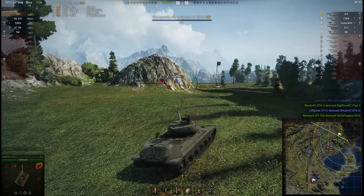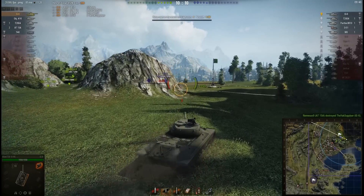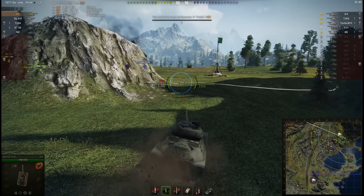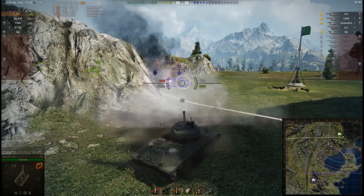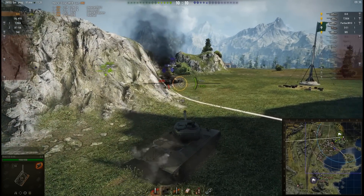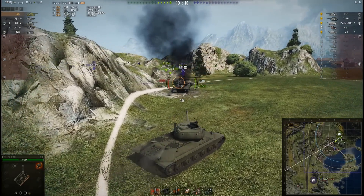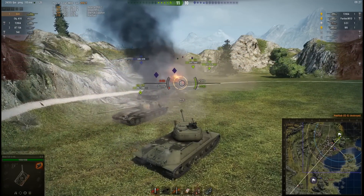He just misses a shot — a little bit slow on the reflexes, firing at the IS-6 after he'd already backed off. BSAN is now taking fire from the left-hand side, which hopefully distracts the enemy, allowing BSAN to come in and get the free damage through the side of that IS-6. He's also taking fire from the Object 416 on the AT-15A. BSAN gets that kill — his first kill of the match, though he's already done over 3,000 points of damage.